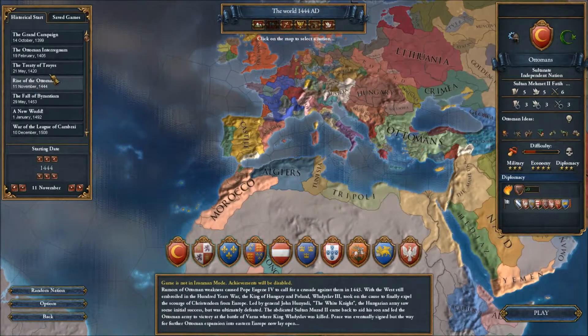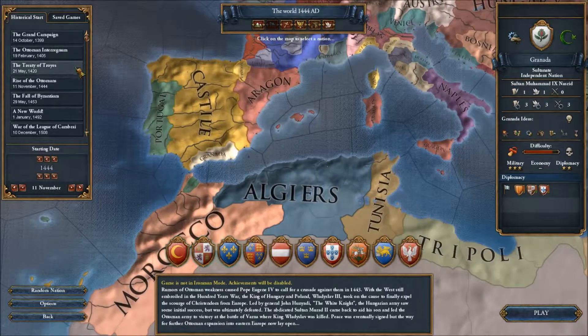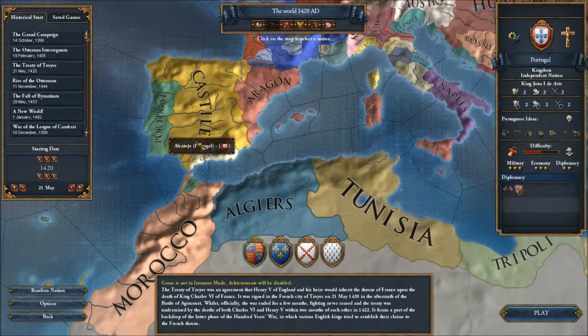Azure is bigger during 1420 and before. There should be a war between Granada and Castilla here. I don't know how they survived.